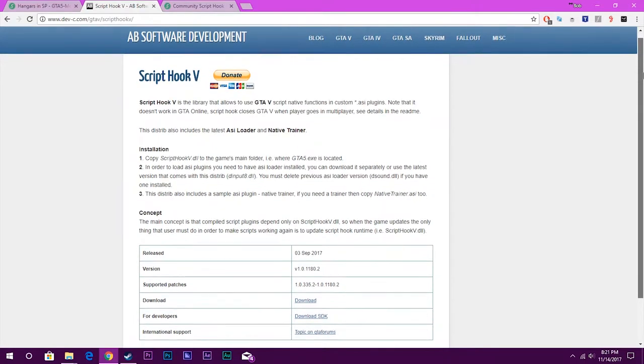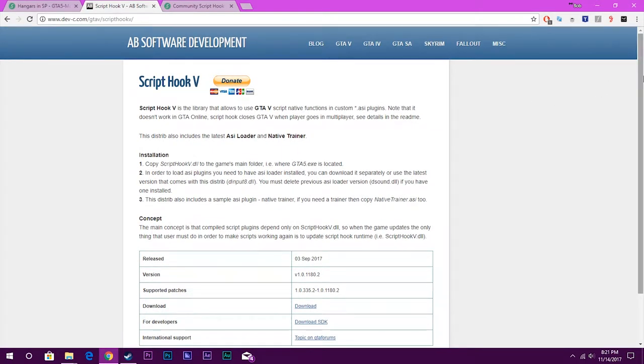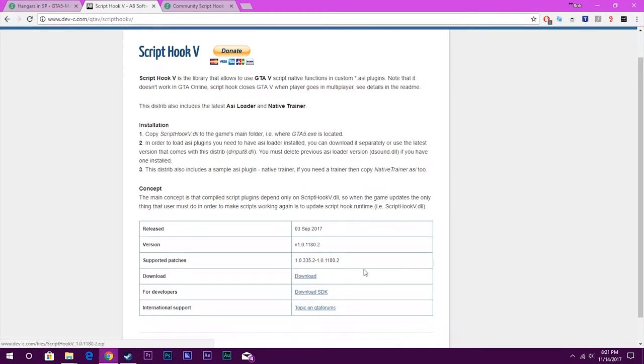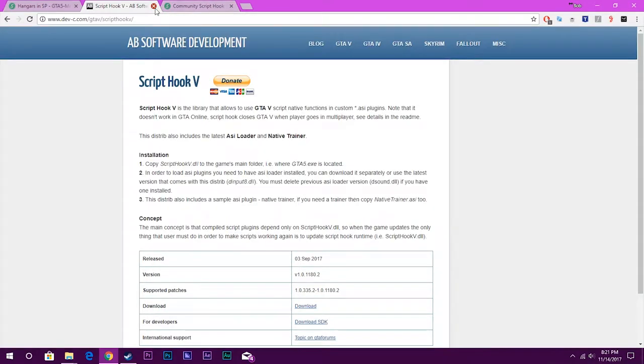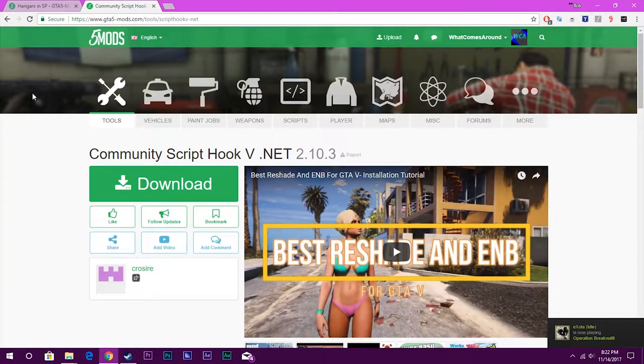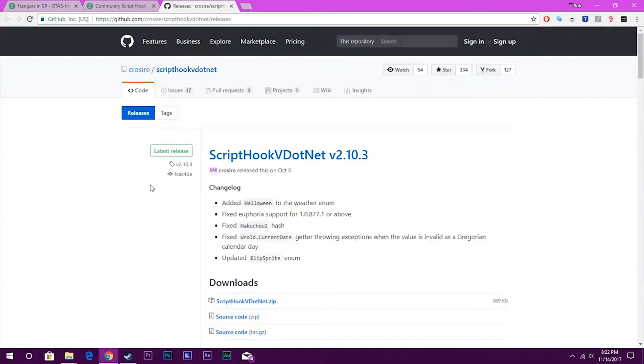Once you have Simple Trainer installed, the next thing you have to do is download Script Hook 5. To download Script Hook 5, all you have to do is go to this site, which I will link in the description, and you just click on Download. That should download your file. Once you have Script Hook 5 downloaded, you want to download Script Hook 5.NET. You just go over to this site, which I will again link in the description, click on Download, and that should download a zip file.